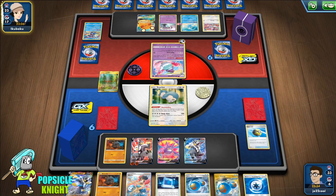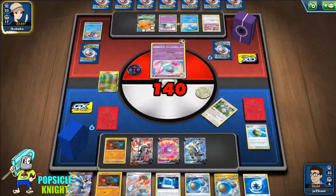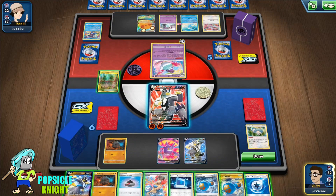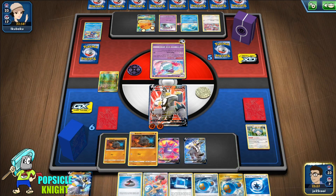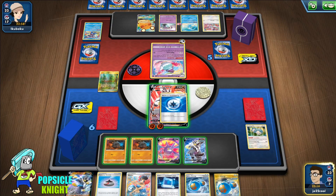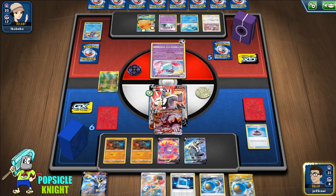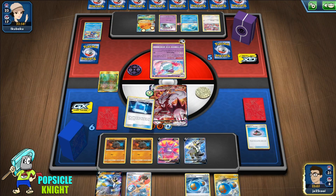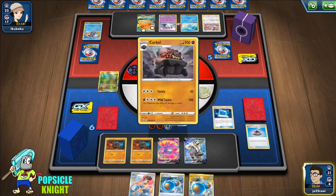I could use the Weakness Guard on our Single Strike and start picking off these Mad Party Pokémon. But I'd really like to set up Colossal so we can start energizing really quickly. I'll put Weakness Guard on and evolve into Rapid Strike Urshifu VMAX and use Beatdown to knock out at least one. I'll use Pokémon Communication and get a Karcol to start building up Colossal.